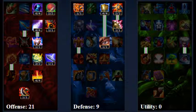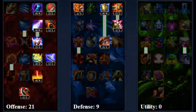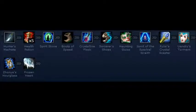Offense 21 and Defense 9. You need high offense — we're going to be attacking like crazy — and you need your defense because Elise is a bit tankier. Wait, I did that completely backwards. She is AP. I was doing Ezreal before this, I don't know why.